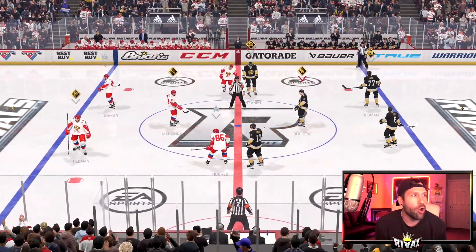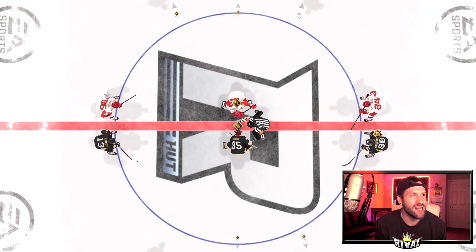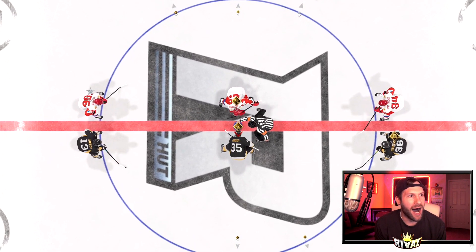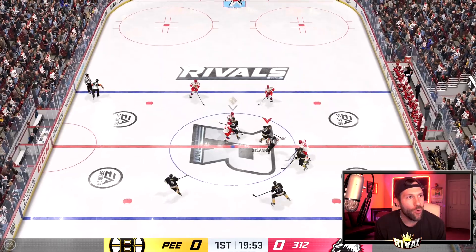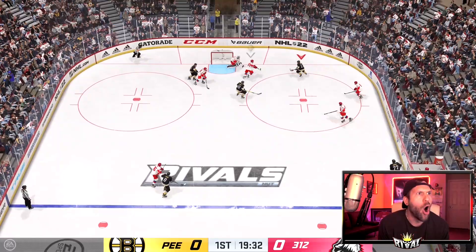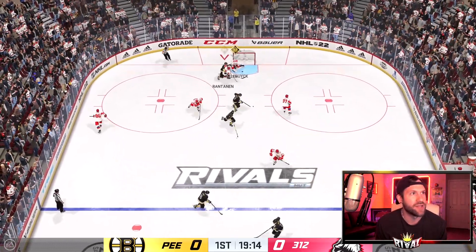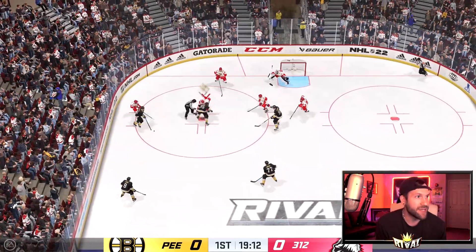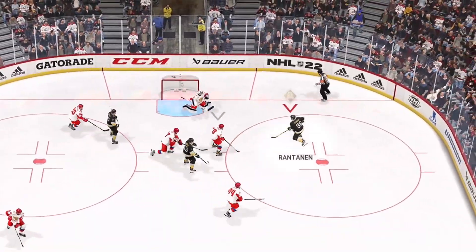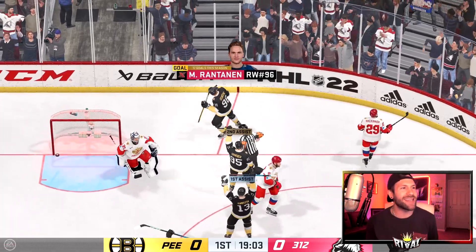Let's play some hockey! Nice tie-up Timo, good move. That wrister — nothing, nice save. And then give it to Mikko — yes sir! Finds the top shelf and we make it one to nothing.